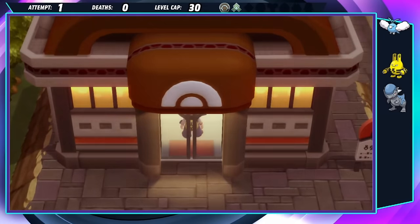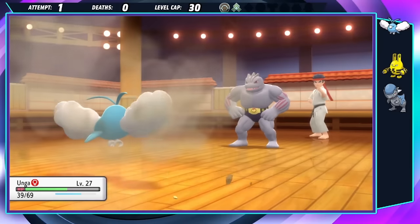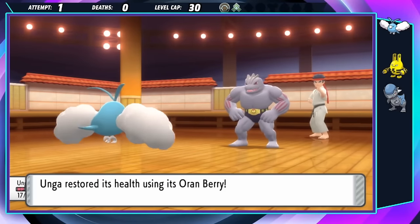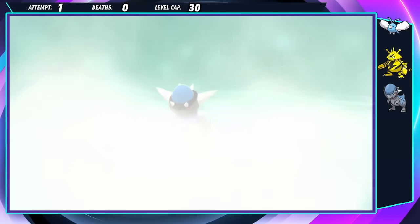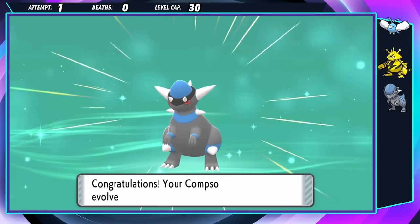I'm finally able to enter the third gym, and with all of the close calls I got — and there were a lot of them — I realized it might be best to train up Compso the rest of the way, just in case. During that time, Boonga finally evolves into an Electabuzz, and Compso gets to evolve into a Rampardos. This gym will be a piece of cake.